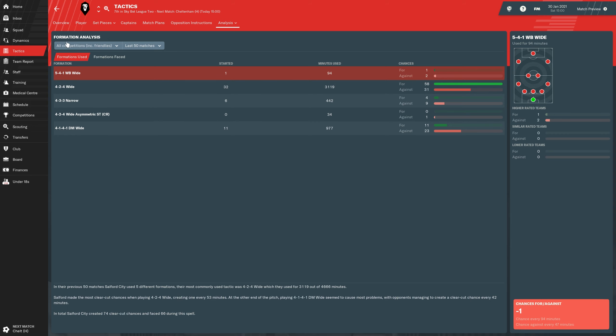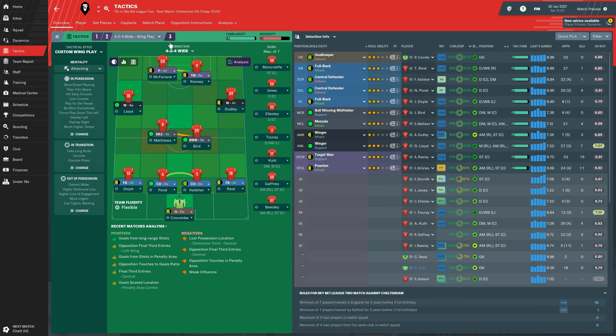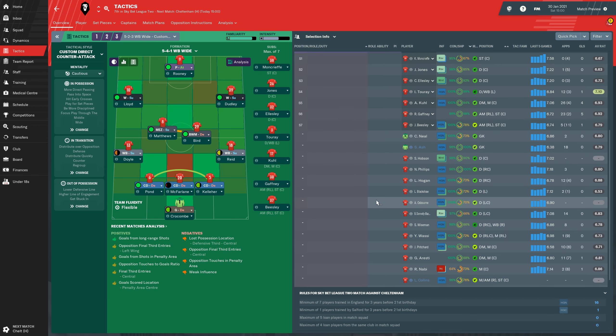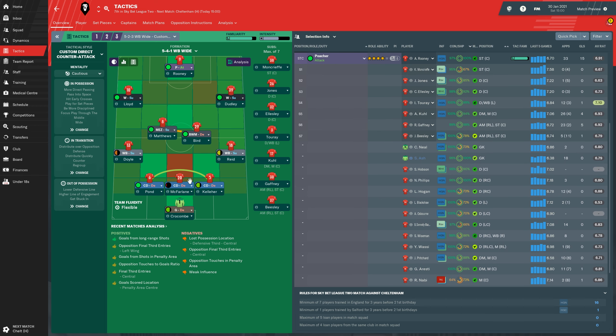So I decided to change things up and went with a 5-4-1 wide. It's a crazy formation, but the reasoning is we have a lot of solid defenders. We just picked up Phillips, and we know Pawn and Keller are still good with plenty of backups. With three central defenders, Reed and Doyle move up to wing backs — Reed is pretty comfortable there, Doyle not so much.